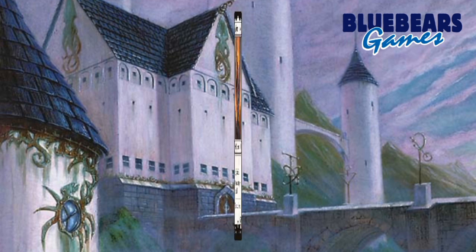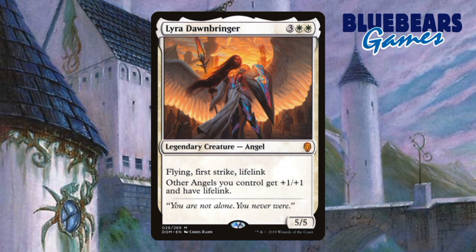What was ordered was an angel tribal deck with Lira Dawnbreaker at the helm, with a small sub-theme of life gain. Lira is a two white and three generic mana five/five legendary angel with flying, first strike, and lifelink. Her last ability of giving all other angels you control +1/+1 and lifelink is what really makes both themes viable. This is a full-on angel tribal build, and some angels have lifelink built in already, but Lira ensures they all will have it.